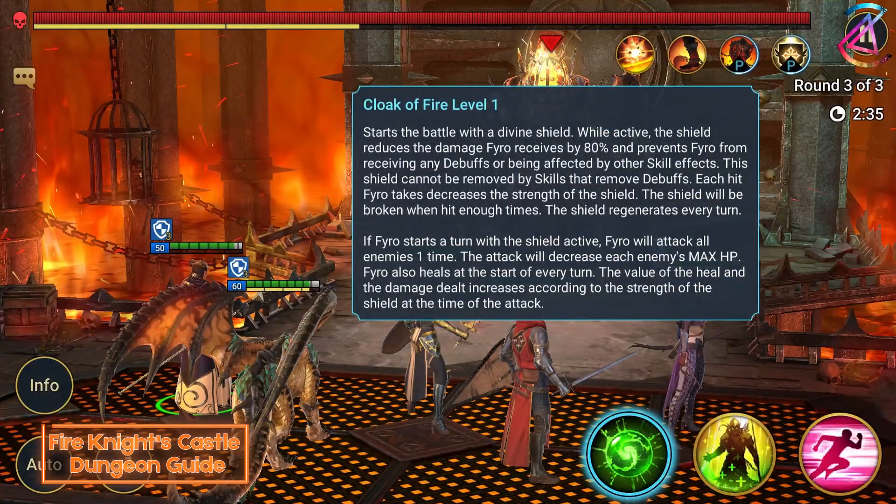Finally, his passive. This is what Fire Knight is known for. At the start of his turn, he will put up a shield which absorbs 80% of incoming damage. It will also render him immune to all buffs during the shield's uptime. If you don't deplete the shield before Fyro gets a turn, he will attack all enemies. Additionally, he will get healed. This attack decreases your champion's max HP by up to 40%. The damage and heal are based on the value of the remaining shield.